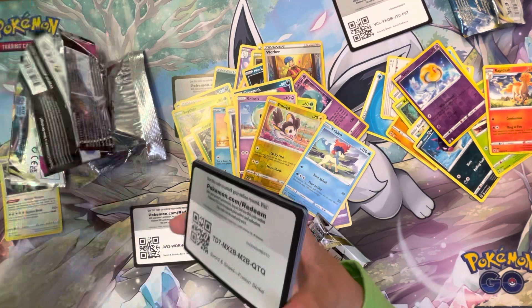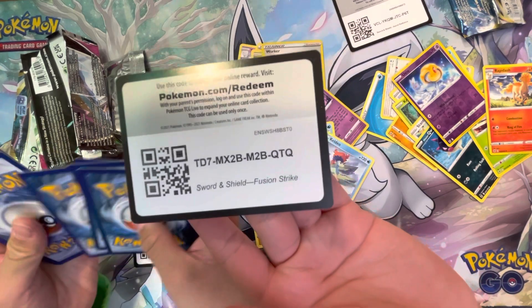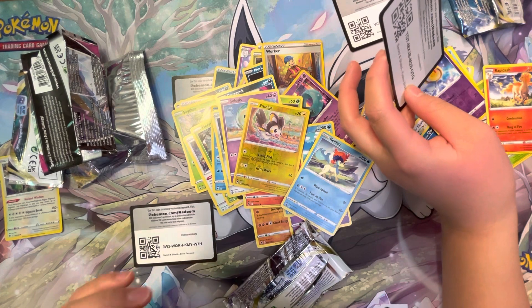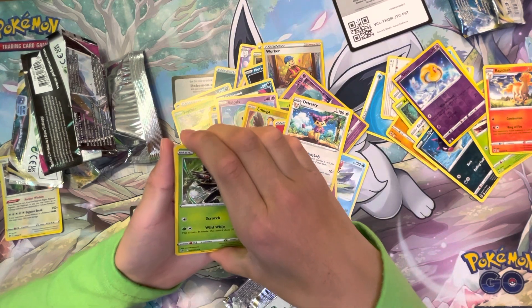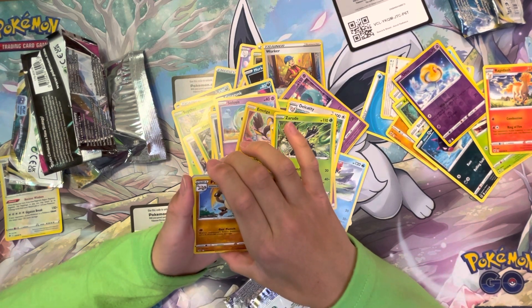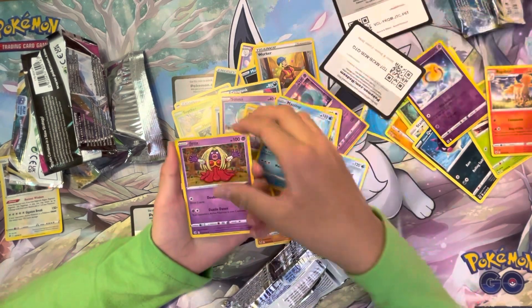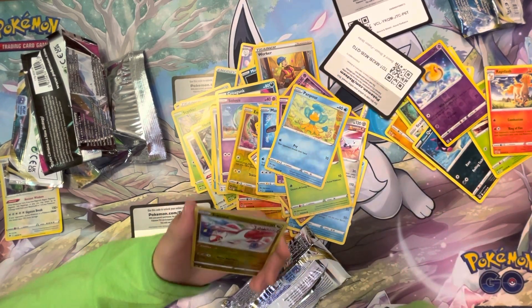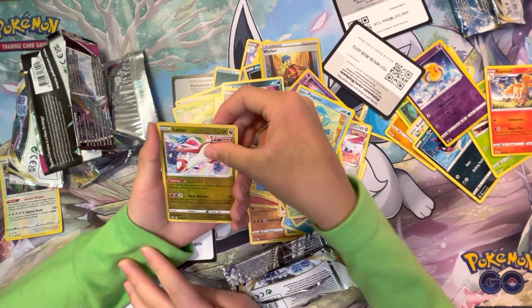Awkward silence. Is it a black? Oh, it's a black — okay. I think you got the kid card. Sorry, why am I talking like that? Did you see what it is? Is it a holo? It's not a holo. Oh, it's not a holo, you sure? We seriously — oh, that is a V-Max! We seriously need to get in the habit of not revealing what it is before pulling.